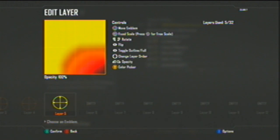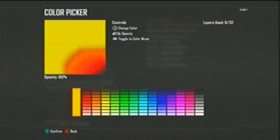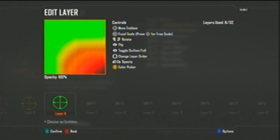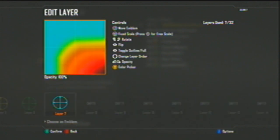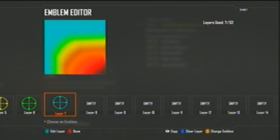And if you don't know the colors of the rainbow, it's red, orange, yellow, green, blue, indigo, violet. And you just keep on copying and pasting and changing the colors.